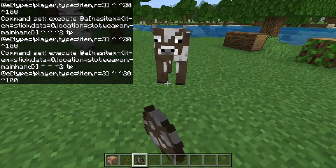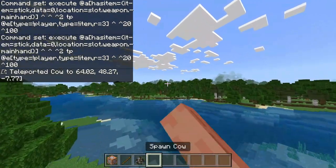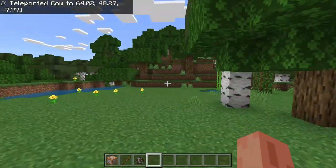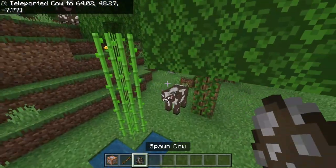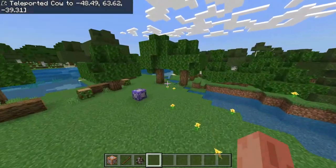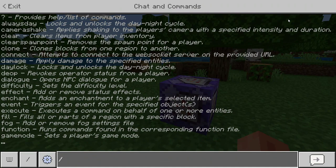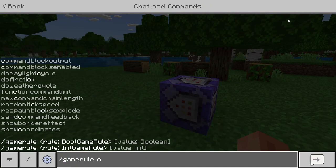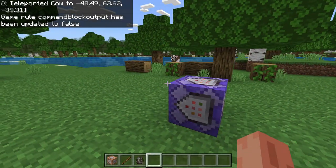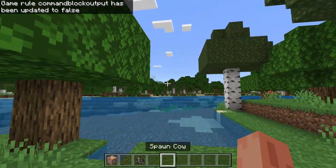And there you go, you're done! I accidentally spelled 'tip' instead of 'tp', sorry about that. Now if you place a cow or whatever mob you want, it will be flung way over there. If you want the teleport message to go away, type slash gamerule commandBlockOutput false, and as you can see the cow still gets teleported but the message no longer appears.